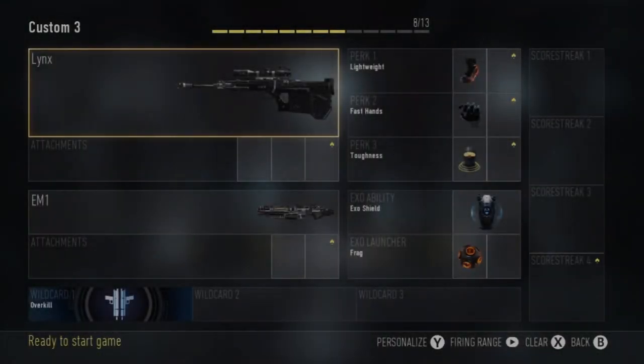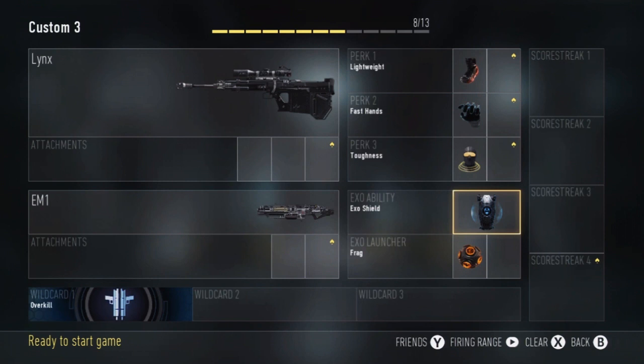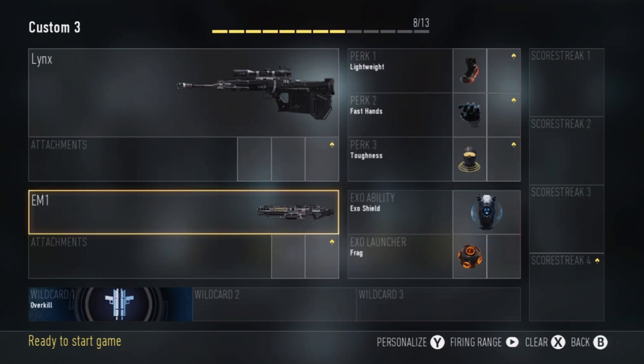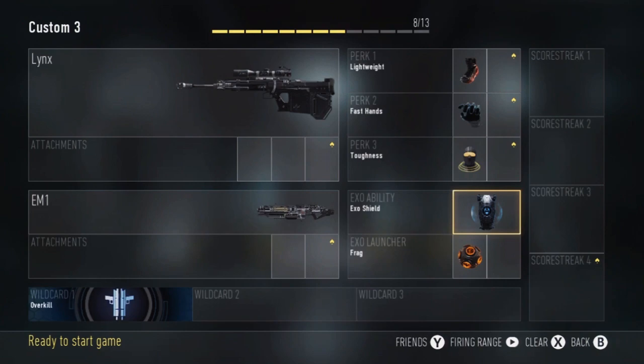Just before we get into this glitch, you are going to need a specific class for it to work. The class is being displayed in the video right now, but you don't necessarily need all the features I've included. The necessary items you require are the linked sniper rifle as your primary weapon, and your exo ability needs to be the exo shield. Your secondary weapon can be entirely up to you, but if you want to do the unlimited ammo glitch, I highly recommend setting the EM-1 laser. Once you have all this set, you can go into a game and start doing the glitch.